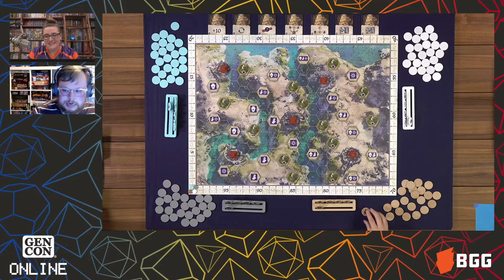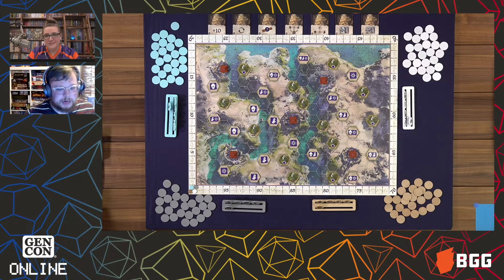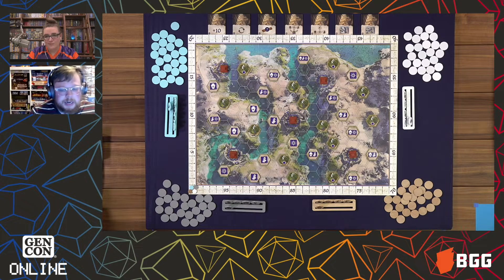On your turn, your choices are fairly simple. You're going to be either choosing to play two of any chip you choose, or three or more farmers out onto the board. Where you place those is completely up to you — they don't need to be next to any other stuff you already have, or next to a city or a farm. You can place them pretty much anywhere.